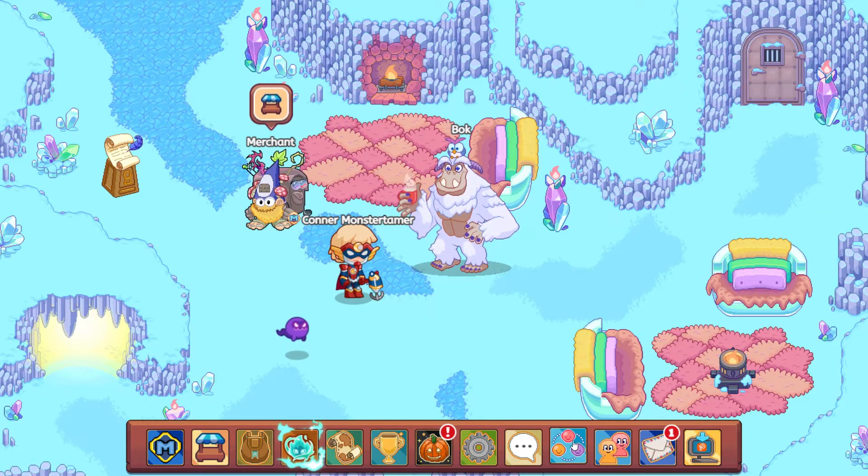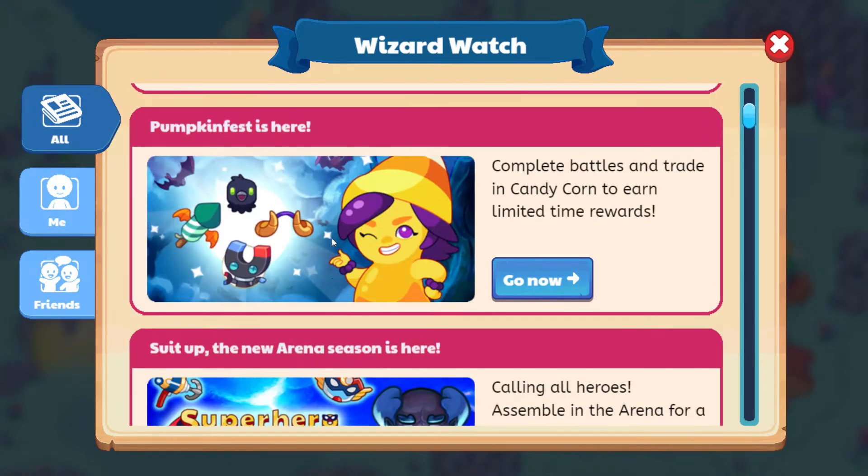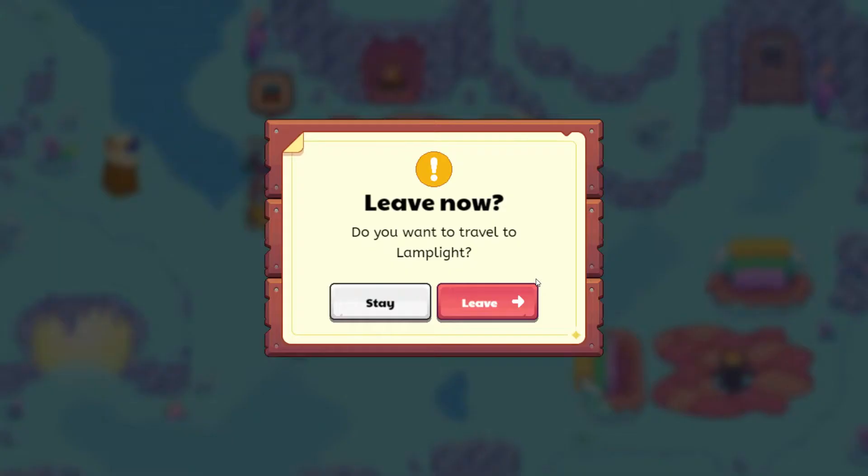Let's go ahead and take a look over here at our wizard watch, and we can see right here that Pumpkin Fest is now here. It says complete battles and trade in candy corn to earn limited time rewards. Let's go now. It says 'Leave now' — do you want to travel to Lamplight? Yes.